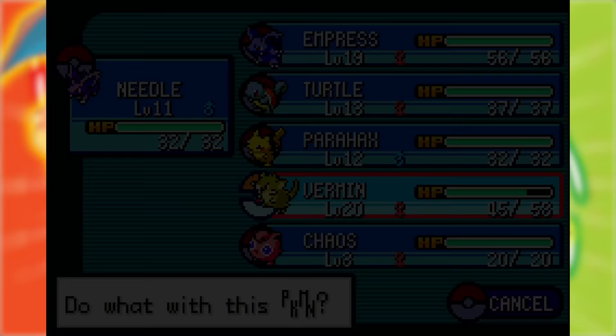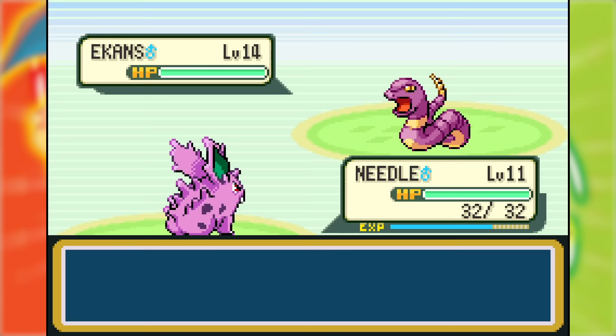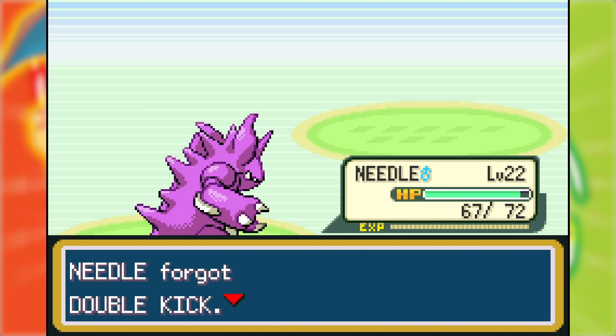After a long time switch-training it, Needle learned Horn Attack at level 20 so I allowed it to evolve into Nidorino, then immediately evolved it into Nidoking, then trained it two more levels to learn Thrash. And then of course it took me all of this time before I realized it had an attack-lowering nature. But it's fine — I'd committed and I was sticking with it.